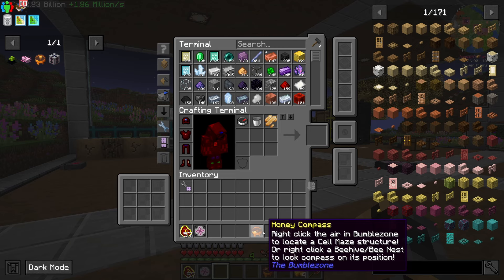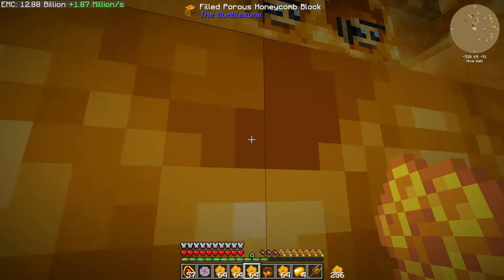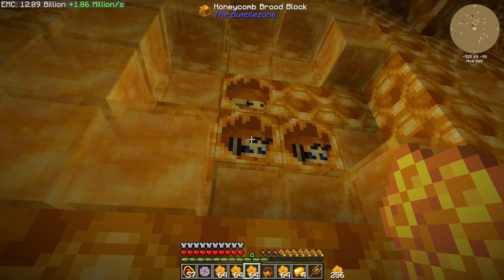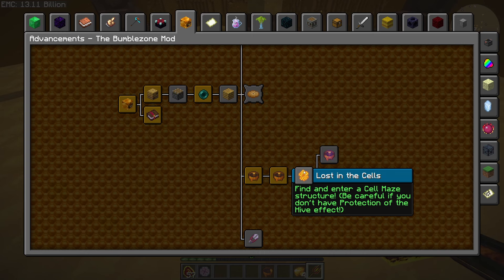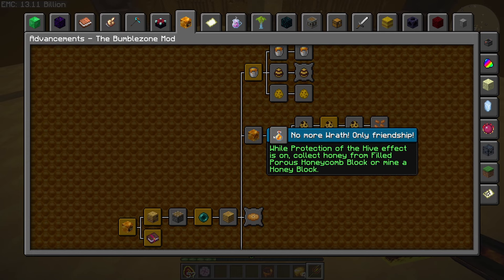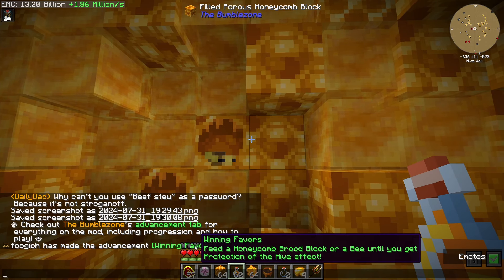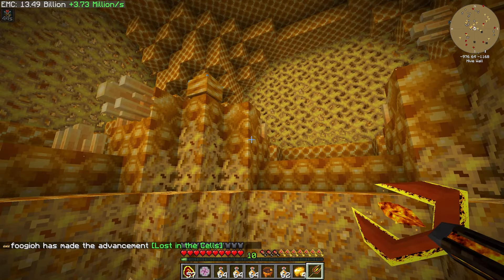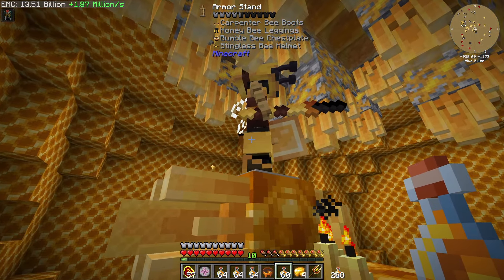The compass says to locate the cell-mate structure, or right-click a beehive or bee nest to set its position. We need to go find that structure. Apparently if I feed these hives, I need to feed a honeycomb brood block or feed a bee until I get the Protection of the Hive effect. So apparently we need Protection of the Hive to go in here, and I don't know how to get it — what do I feed them?